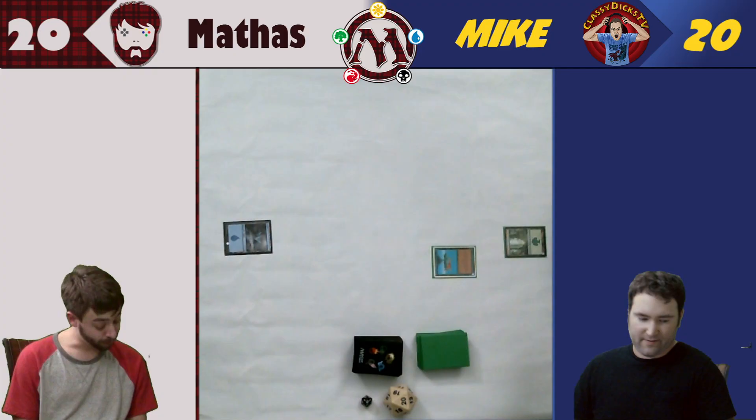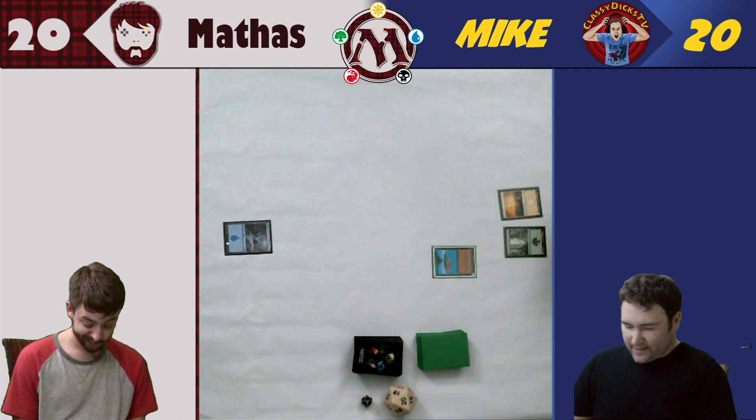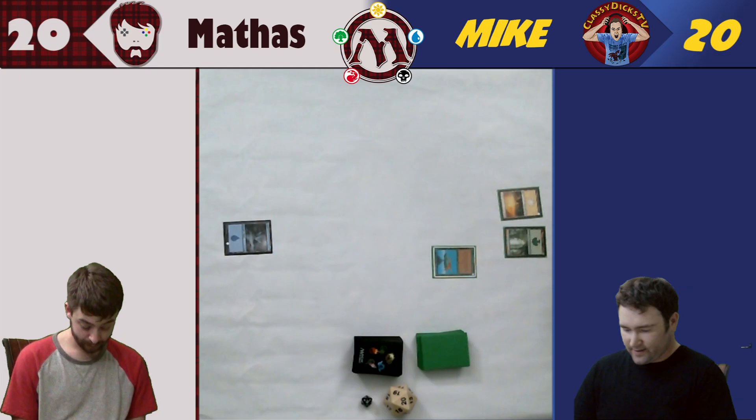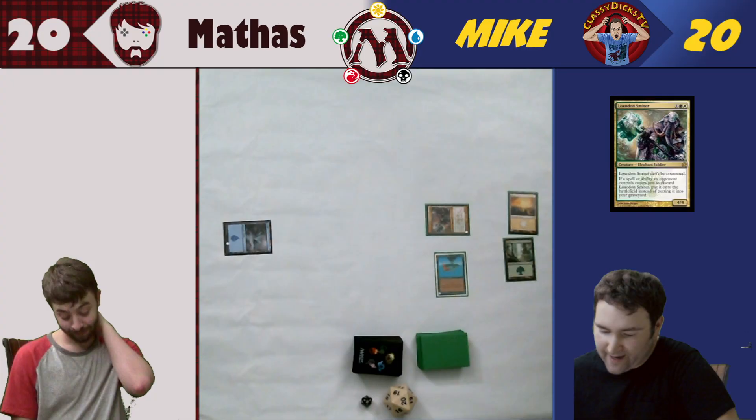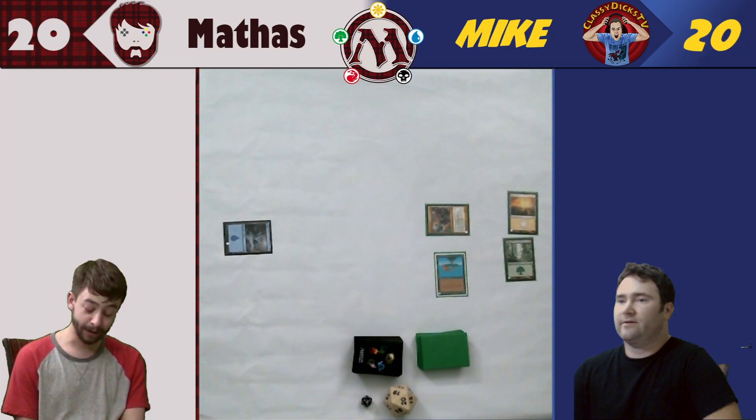I'll play a land and just save it. You do have land. I will play a Plains, and I want to do this while I can. I will tap this for green, green, white, and play the Loxodon Smiter. He's a 4/4. He cannot be countered. If a spell or ability an opponent controls would cause me to discard him, I get to put him on the battlefield instead.